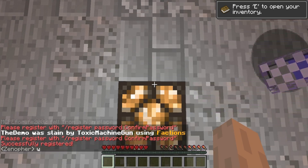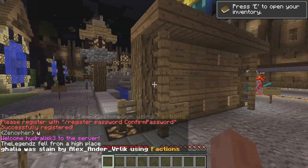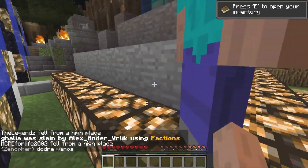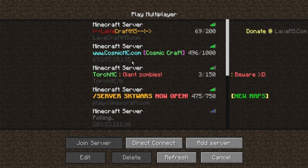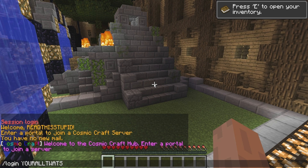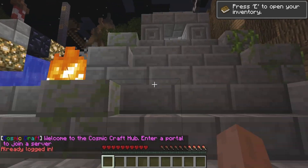Press enter and there you have it — successfully registered. Now you can play on CosmicCraft, which is my top server. I love that server. To log in, you just type /login and write your password. Don't forget the slash at the beginning and the space. There you go.